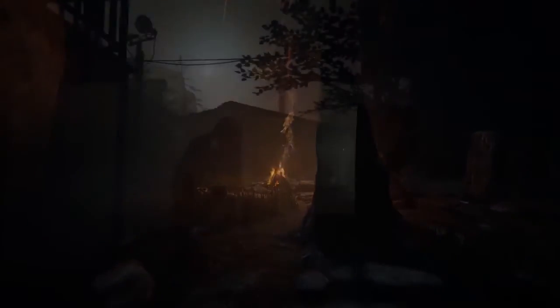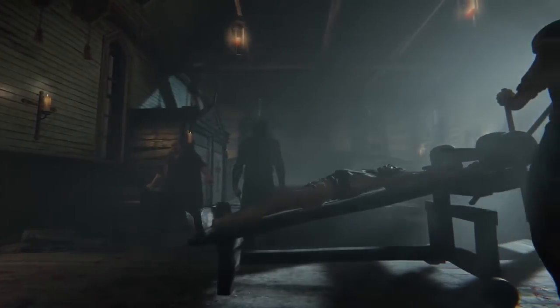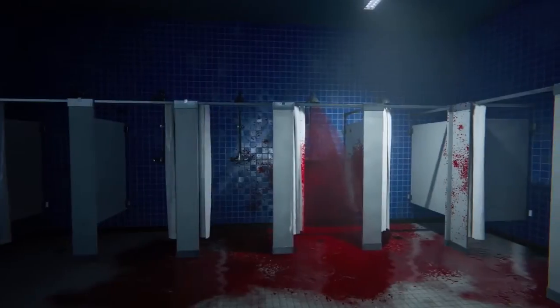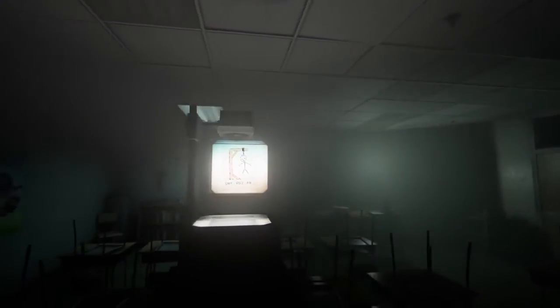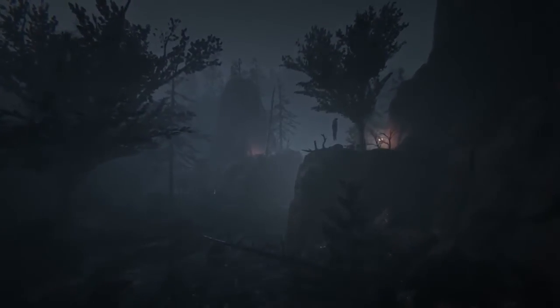In case you missed it, Outlast 2 is out now. The first game was one of the best survival horror games I've come across, and this one thoroughly harasses you with even more scares and panic. This time around, the story is set up around a religious cult capable of truly horrific terror, and your goal is to find and save your wife. The world is certainly larger than the previous game, which makes maneuverability more challenging.